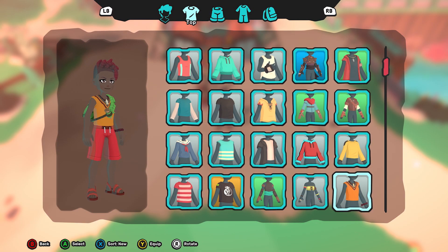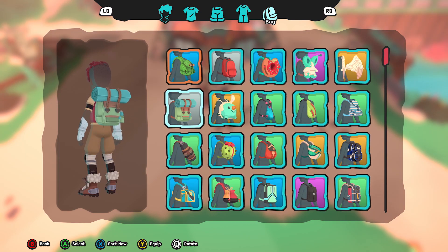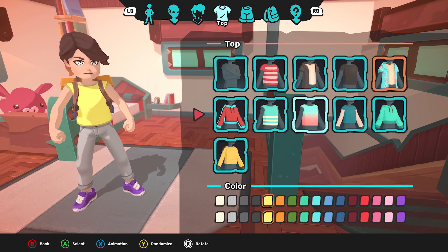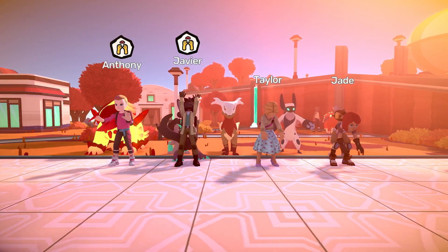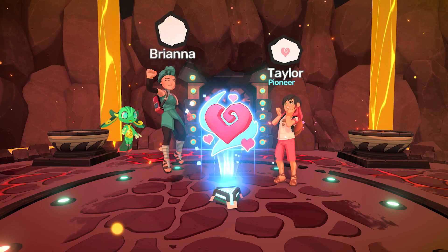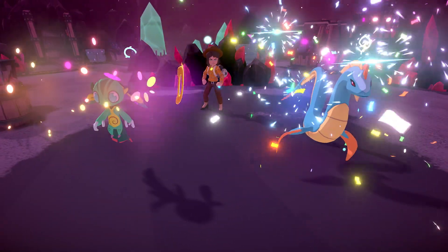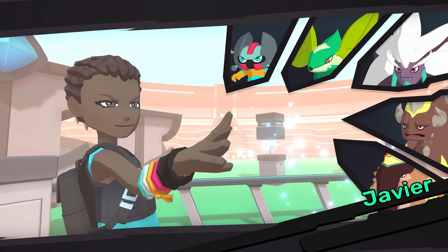Temtem offers endless possibilities for personalization so you can show your true self. Choose your body type, walking animation, and pronouns, and customize your clothing options as many times as you want. Express yourself through a wide range of emotes that convey what you're feeling, and if you can't say it, spray it to show off your favorite Temtem or vibe. Don't forget to update your Tem card seals and your battle outro animations to make victory even sweeter.